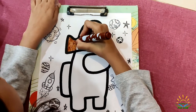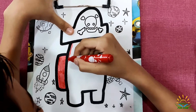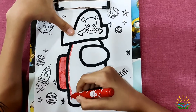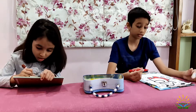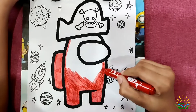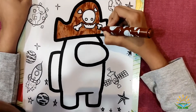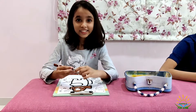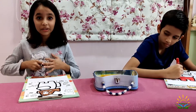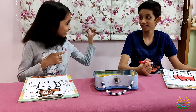These markers are easy. These markers are so good. Yep, they are. The coloring is way faster with these markers. I am using brown and he is using red — those are the colors of our Among Us characters. My Among Us character is brown, his is red. Isn't that awesome? It is!